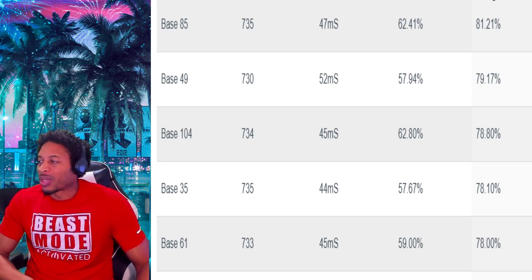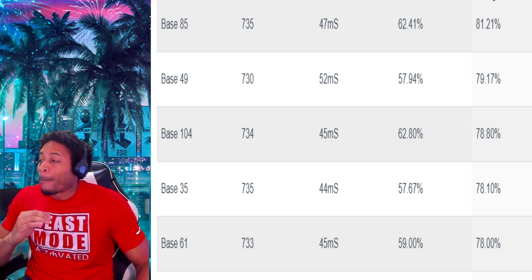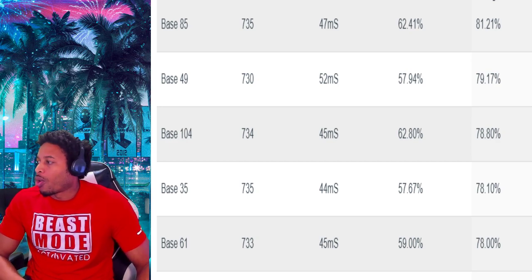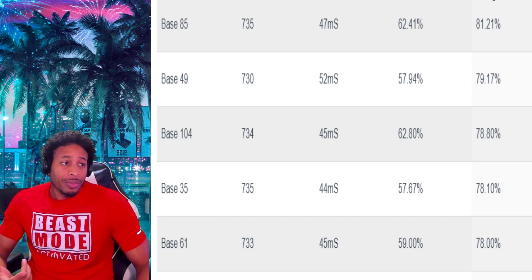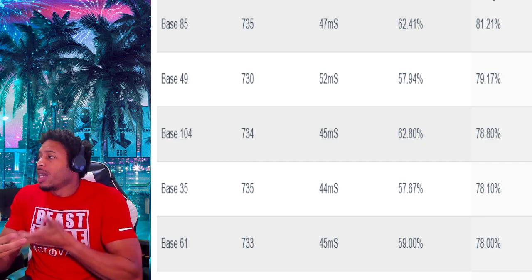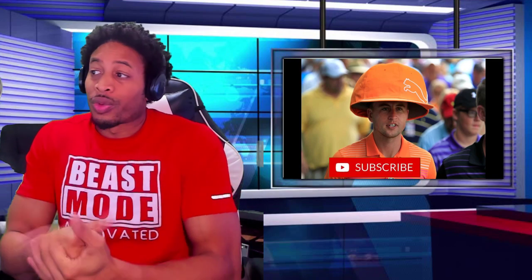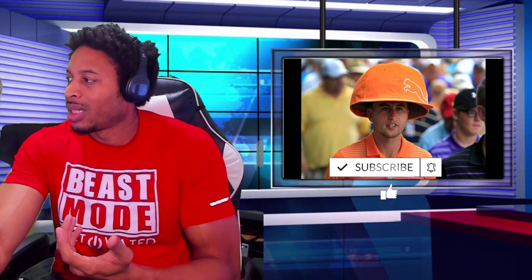Last but not least — make percentage. This is all I care about. I don't care about greens as much, but I do care how much I make. Base 85 has the biggest make percentage in the game at 81%. Base 49 is at 79%. Base 104 — the greenest in the game — has a 78% make percentage. Base 35 is also 78%. Base 61 is 78% make percentage. You've got access to all this information if you go to the NBA 2K Lab website. You do have to become a premium member to see everything. This is for players with roughly a 70 to 73 three-point rating.